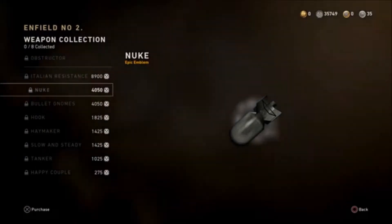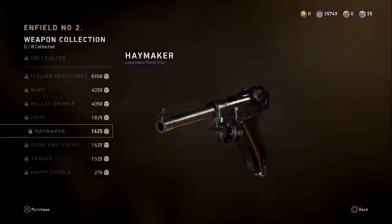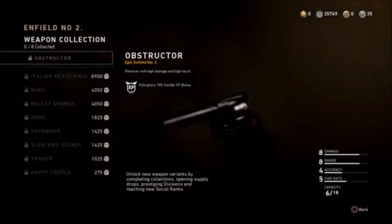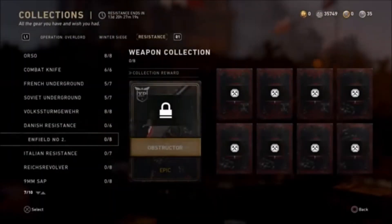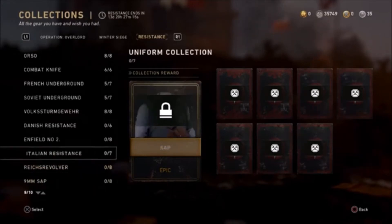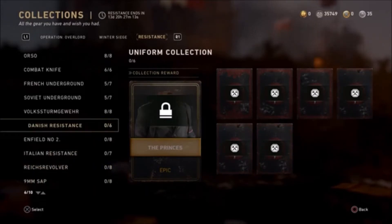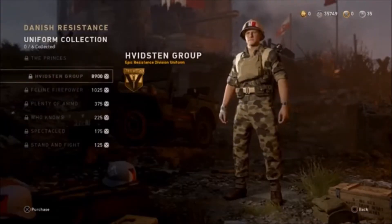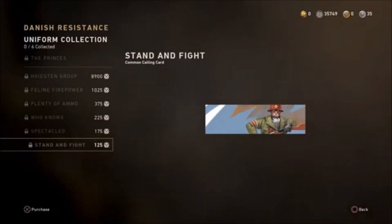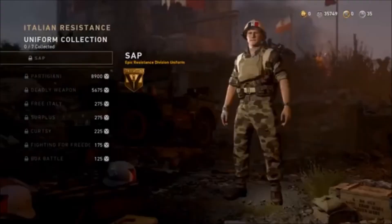The second pistol is called the Enfield Number Two — this is an epic variant as well. I haven't seen a heroic version though. I have enough supply drops and I definitely want to do a supply drop opening video soon, along with a gameplay video of both pistols once I open them — either today or tomorrow.